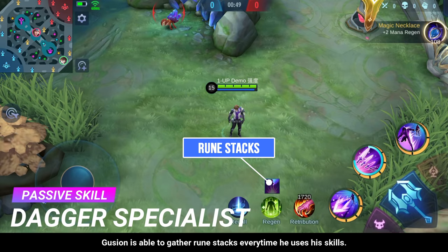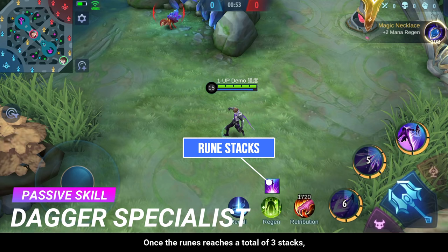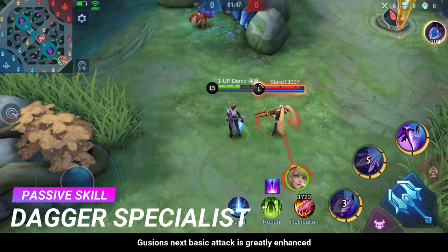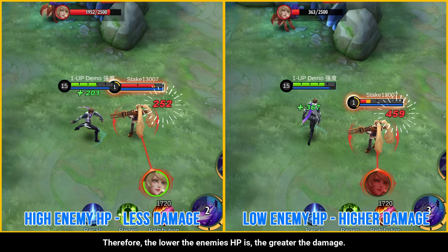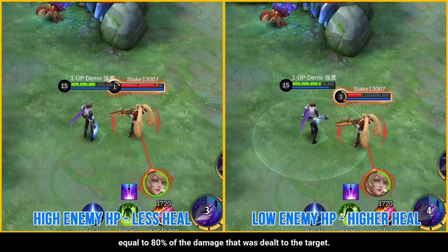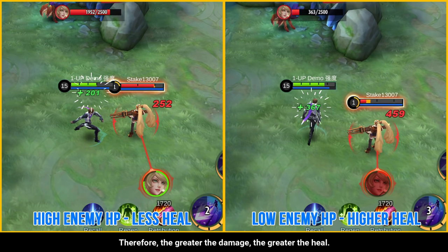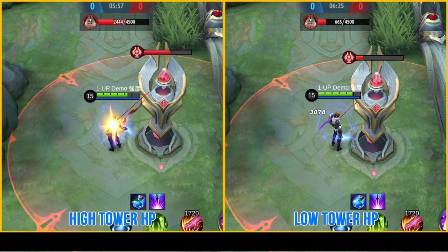With his passive skill, Gusion is able to gather rune stacks every time he uses his skills. Once the rune reaches a total of 3 stacks, Gusion's next basic attack is greatly enhanced and deals extra damage equal to 15% of the target's lost HP. Therefore, the lower the enemy's HP, the greater the damage. At the same time, Gusion will also restore his HP equal to 80% of the damage dealt — the greater the damage, the greater the heal. The passive skill also works on jungle monsters and enemy minions. Note that the enhanced basic attack has a fixed damage on towers and a fixed heal for Gusion.